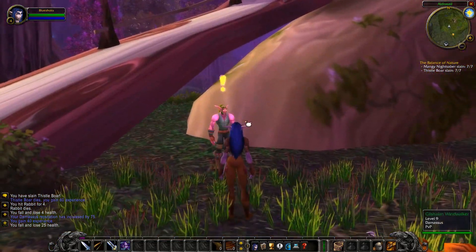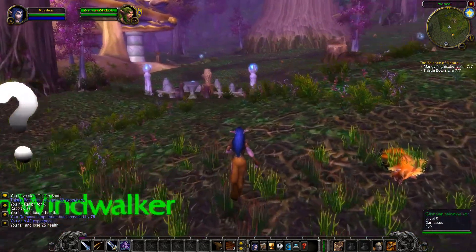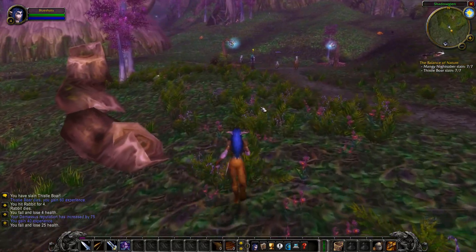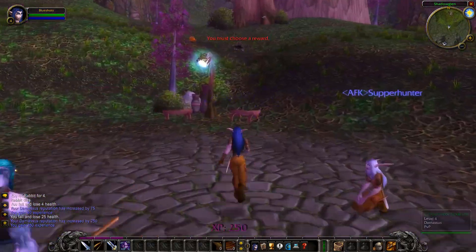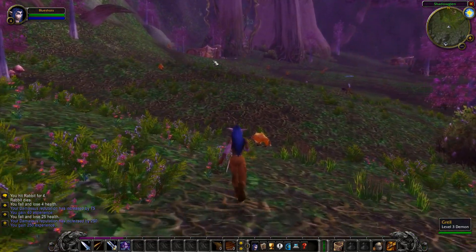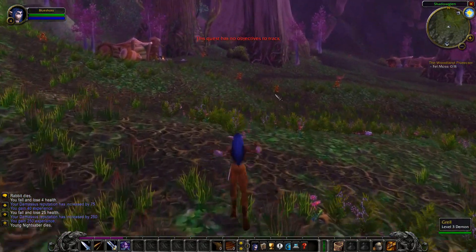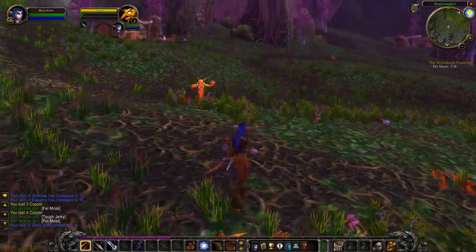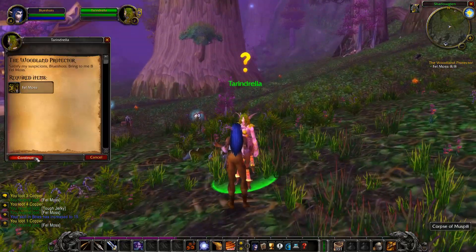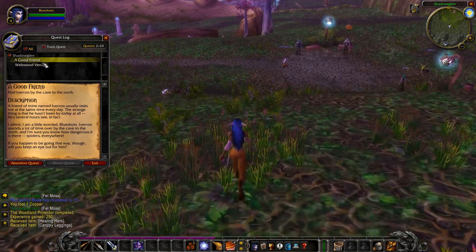Next, walk to the bottom of this ramp — we're here on the west side of the tree — and accept the quest called Woodweb Venom. Then return to the spawn point and hand in the second quest of the Balance of Nature. After you handed in the quest, head southwest and start killing all the Grells for the quest The Woodland Protector, and keep killing them until you have all 8 Felmoss. When you have completed the quest, return to the Triad nearby and hand in the quest.